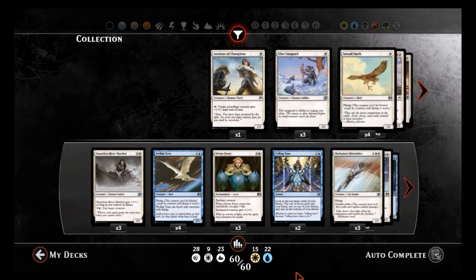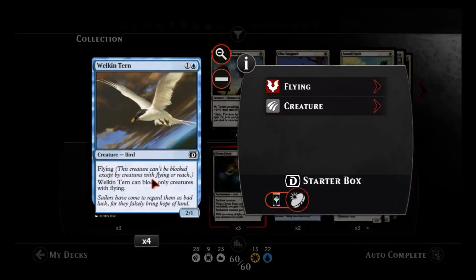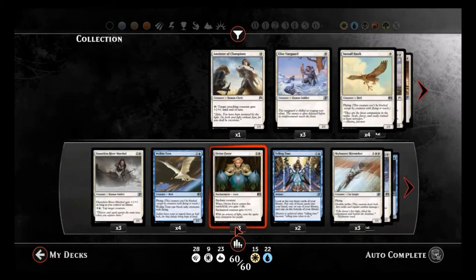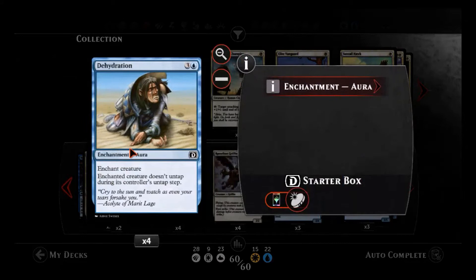You can go down in the description box below to see the full deck list. We have the Dauntless River Marshall — easy to cast, a 2/1, not bad. He gets a +1/+1 as long as you have islands, which you will have in this deck, and his later-game ability to tap a creature can be very phenomenal. We have the Warden of the Turm, a nice early-game attacker, but bear in mind it can't block so use it sparingly. We have Divine Favor and a couple of enchantments in this deck.